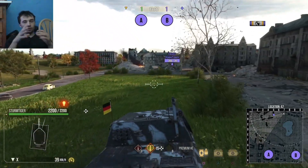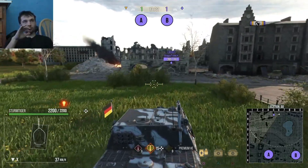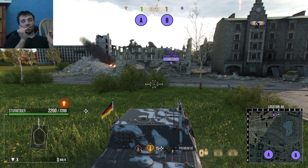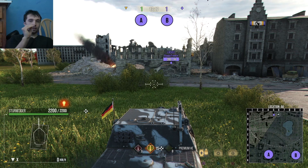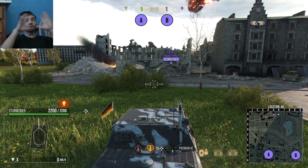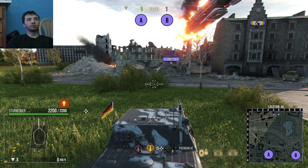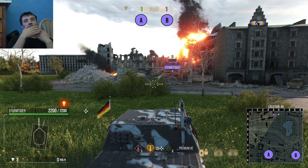Let's explain Blast Radius. Blast Radius is not just a 2D splash radius — it's a giant sphere. So where your shell hits, everything around it — up, down, left, right, diagonal — everything in that 12.86 meters of Splash will get hit, unless there's a solid wall completely blocking that high explosive shell off.